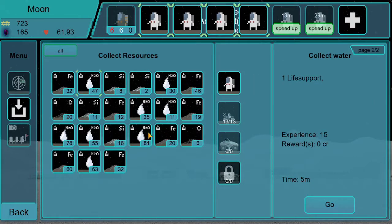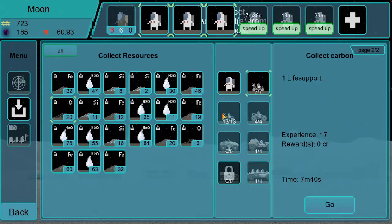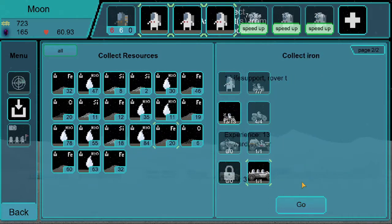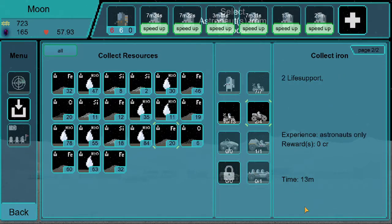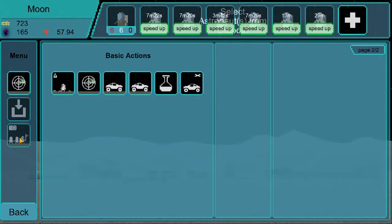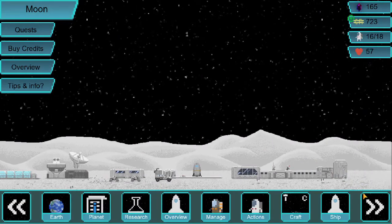Do we have titanium? We do not have titanium. I believe we were running low on carbon too. I accidentally sent people walking — oopsie. We'll send them for iron instead. That used up all my astronauts because I sent most of them walking like a complete doofus.